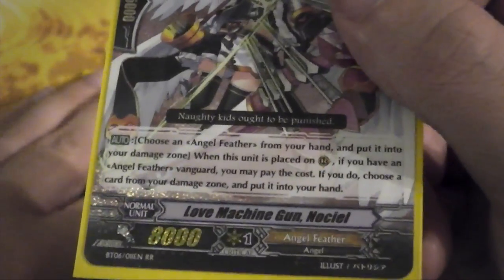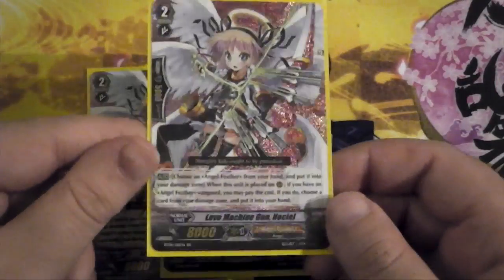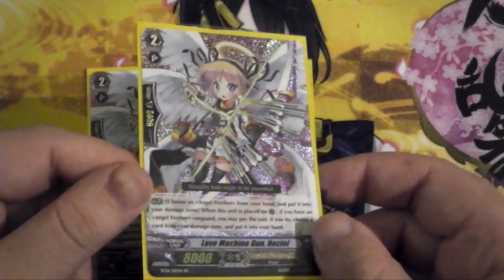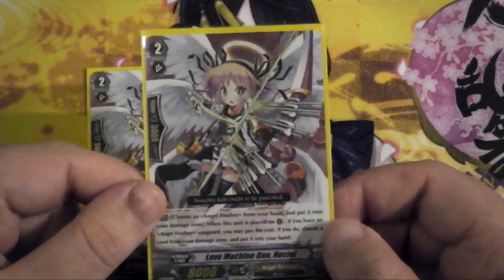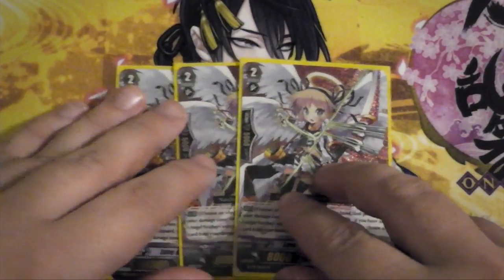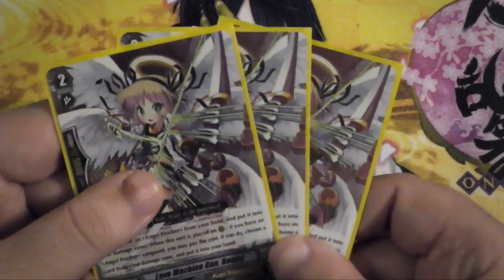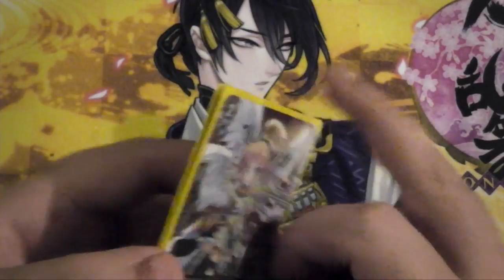For grade 2s, I run 3 of Love Machine Gun NoCL. It's basically dead simple — you place it on the field and you can damage switch one card from your hand and one card in the damage zone. So it combos with your Pegasus, lets you build up your rear guard and your hand, and boost your numbers. You can't go wrong with her.